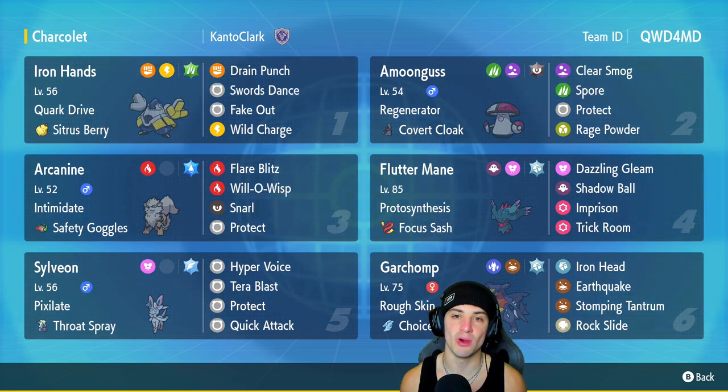Amoonguss also has Spore, Protect, and Rage Powder. Third Pokémon on today's team is going to be old reliable — Arcanine. You can never go wrong with this guy. It has Intimidate and Safety Goggles, rocking Flare Blitz, Will-O-Wisp, Snarl, and Protect.